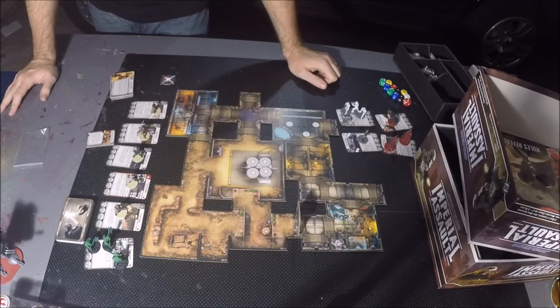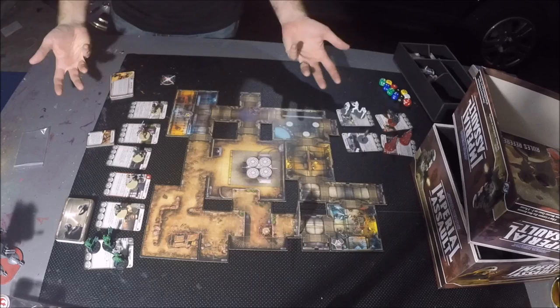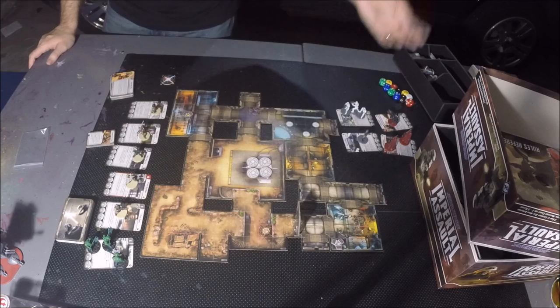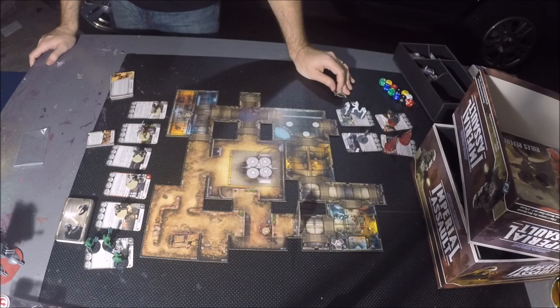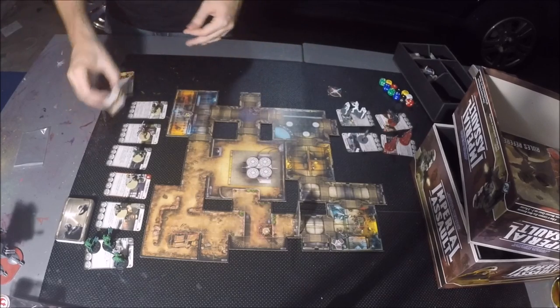The turn works like this: at the start of the game, you determine initiative based on squad points. Whoever has the least points gets the initiative token, meaning they activate first, then you go back and forth. You'll take your turn and draw three command cards, which you can play at any time.